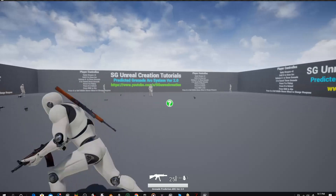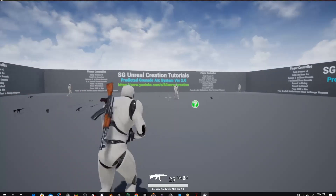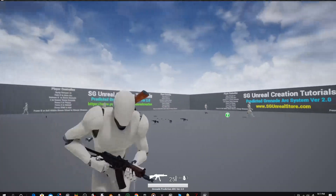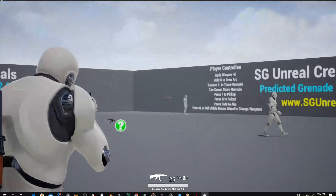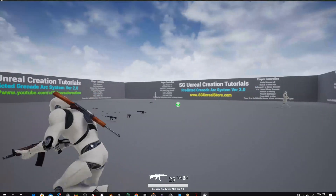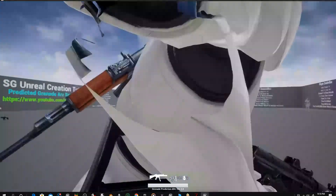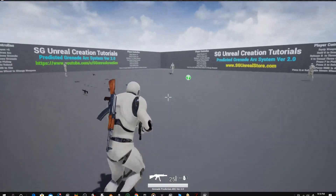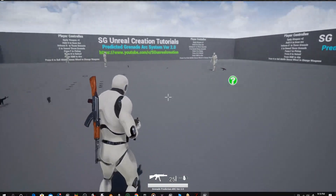When you leave sprinting it will automatically go into combat mode. The same applies for aim downside — when you press shift, it will automatically exit aim downside. So it's a very robust kind of system.